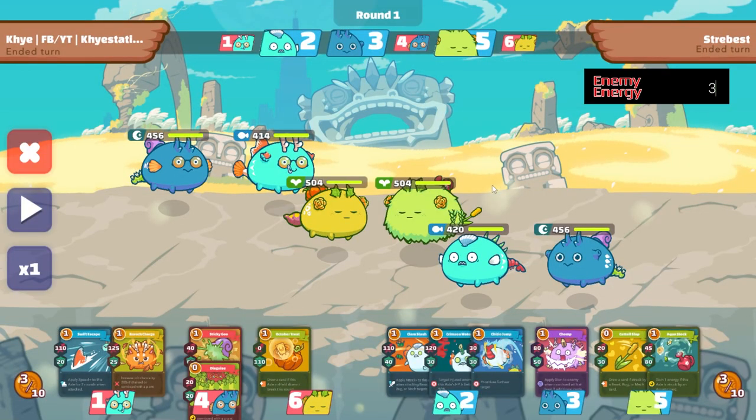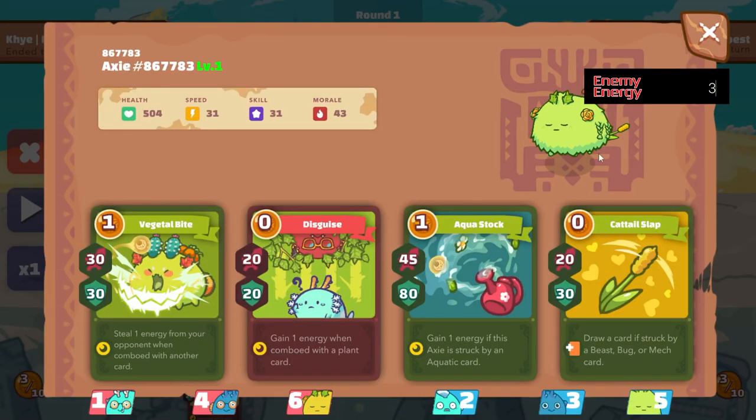For the front tank of the opponent, it's usually a plant using an aqua stock or a watering can. This is a deterrent for the usual aggressive aqua decks out there — it puts them at a disadvantage if the aqua stock triggers and the aqua opponent gives away free energy to the user of the watering can.